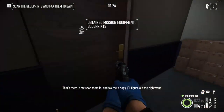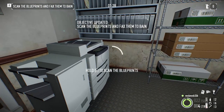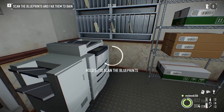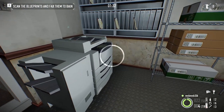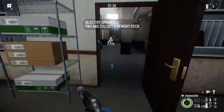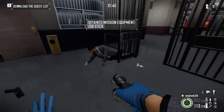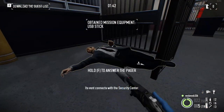That's them. Now scan the map and fax me a copy. I'll figure out the right vent. Here he comes. Room 104 — its vent connects with the security center.